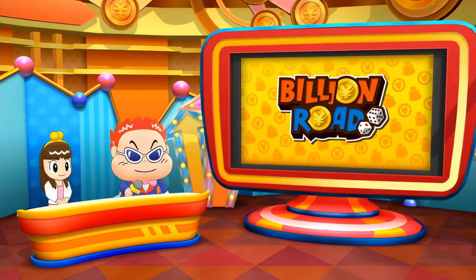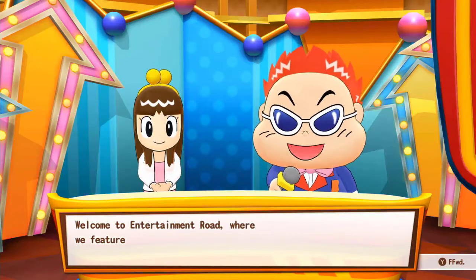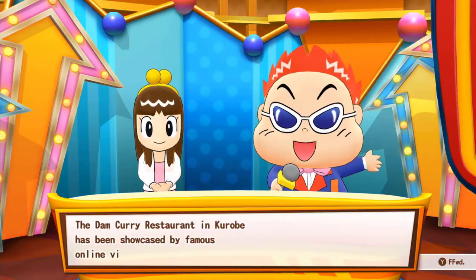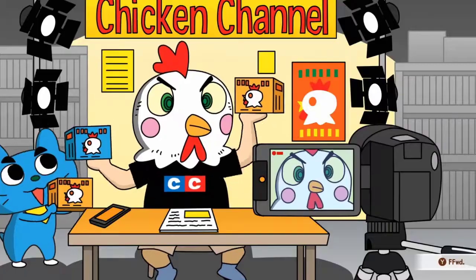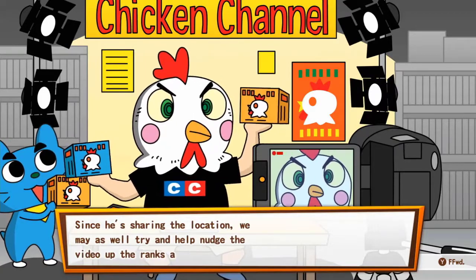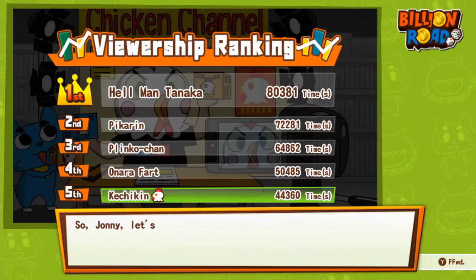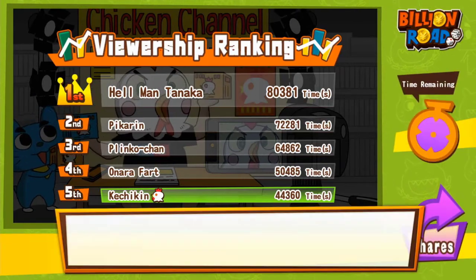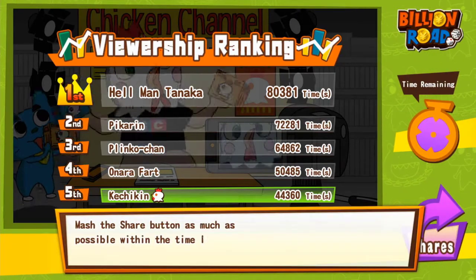Outside of the nemesis attacks, there are also other breaks in the action by the hosts of the show, where they'll start chatting about little bits of info that might affect the output of a property, such as the weather being bad, which will affect the yield of agriculture, or this bizarre part where you'll help a chicken shop's video climb the viewership charts by mashing A, taking on Onara Fart and dethroning Hellman Tanaka along the way. Did I mention that this game is very Japanese?